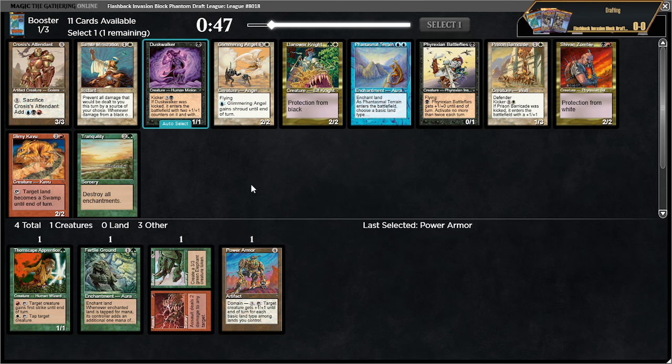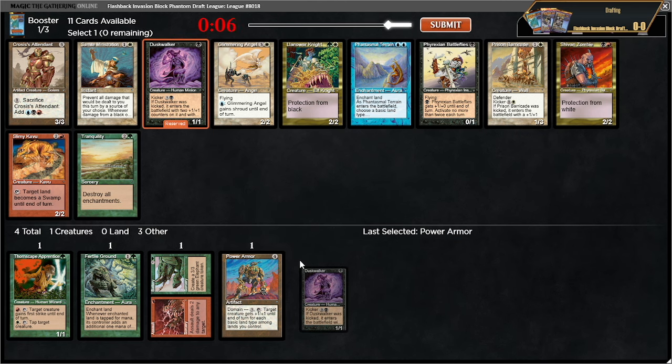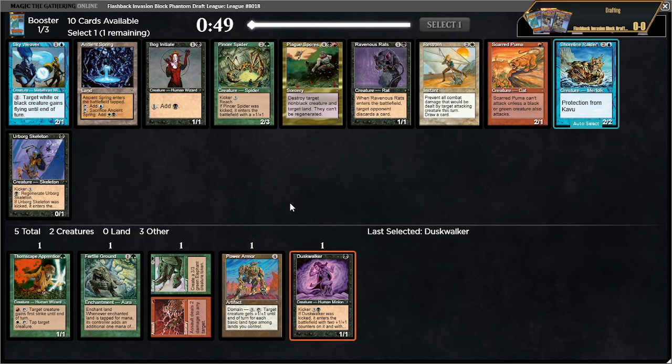There's a duskwalker here, which is one of the best cards in the pack. Slimy kavu isn't very exciting. I'm probably taking duskwalker. Phyrexian battleflies is like a rotherothopter sort of. Glimmering angel's not very exciting. This card is pretty good — it's five mana for a 3/3 with fear — a little bit off plan for us, but the card is good. That double black is definitely hard. I'm still going to take it; nothing else in the pack is good enough.